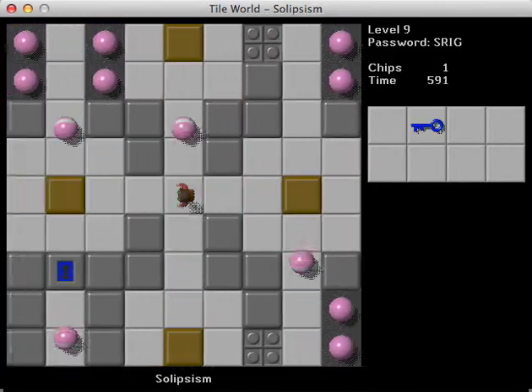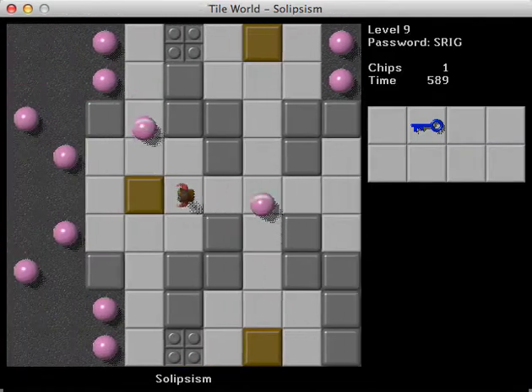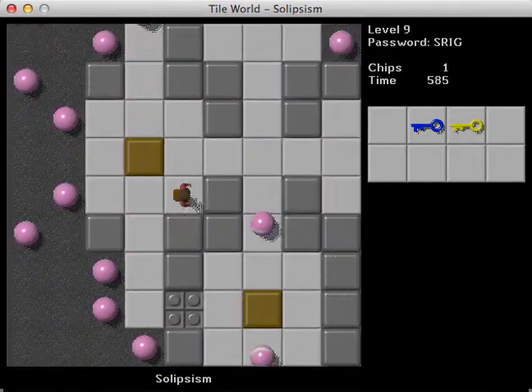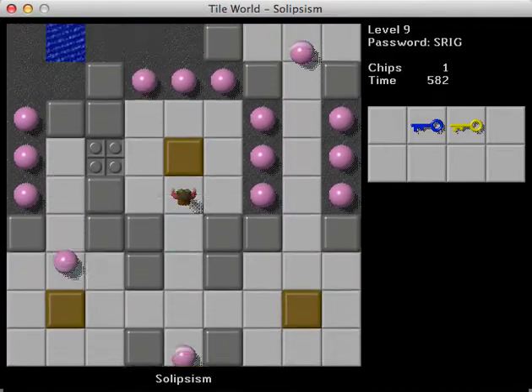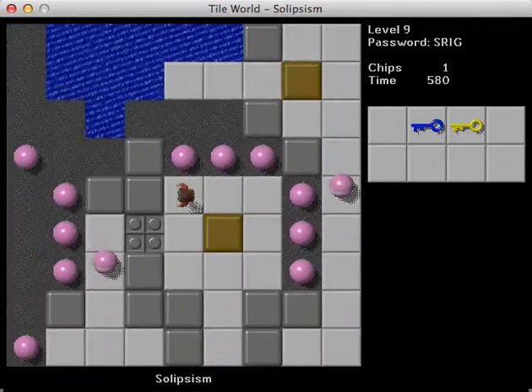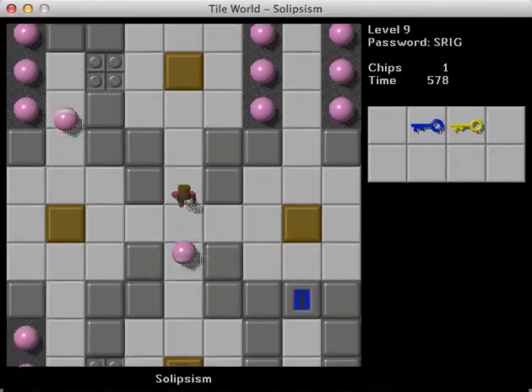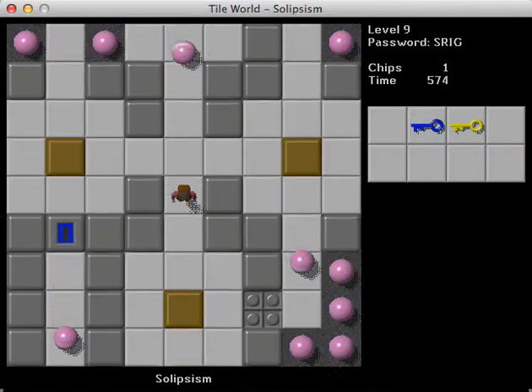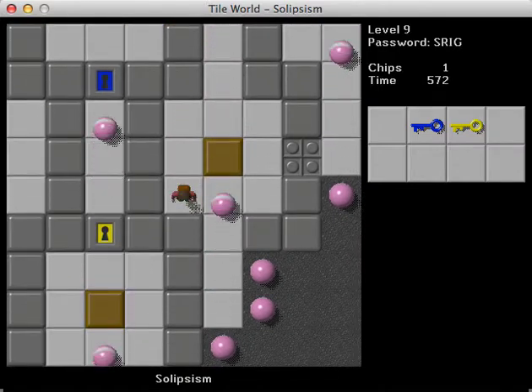Okay, blue key. This time do not die. There we go. Yellow. Awesome. So what's the goal here? Let's just kinda get our bearings. Okay, we got multiple blocks — interesting. And what's down there? Okay, so there's stuff there. I kinda wish I could see what's down there. I need to be more careful — I'm being really careless.